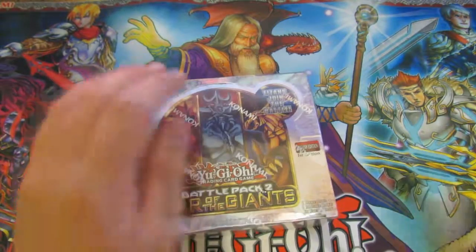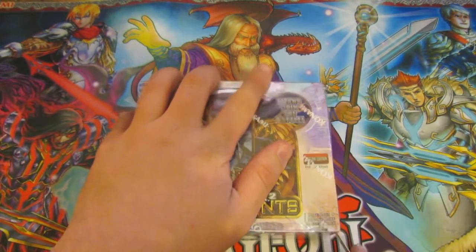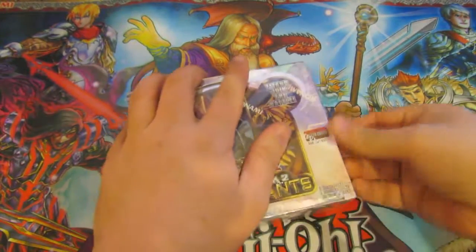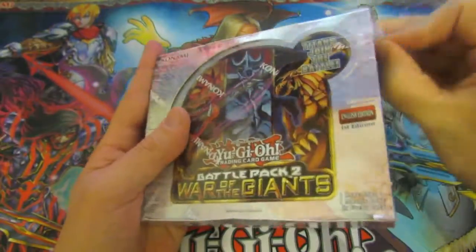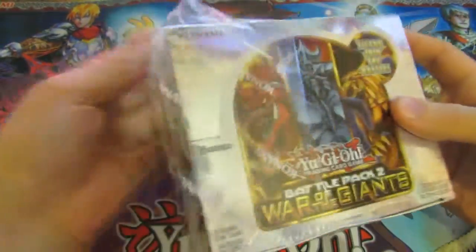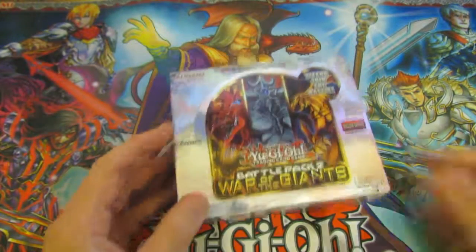So this is going to be a longer opening as there are 36 packs in this bad boy. There are of course only 5 cards each. The main cards we are wanting of course are Abyss Megalo, Forbidden Cards. We all wanted to get a God card but not much chance of that happening — it's like 1 in every 3 boxes.